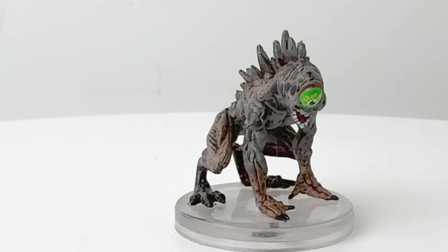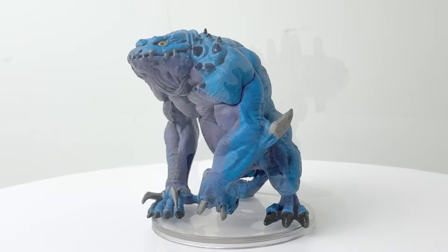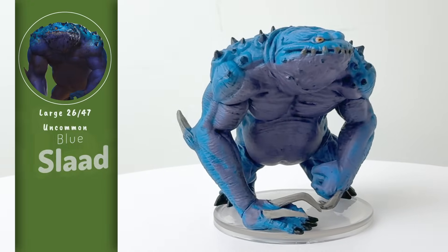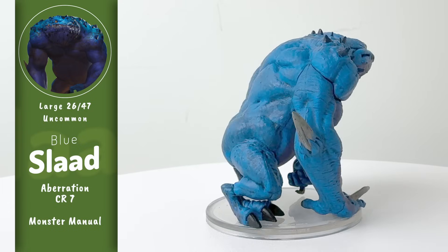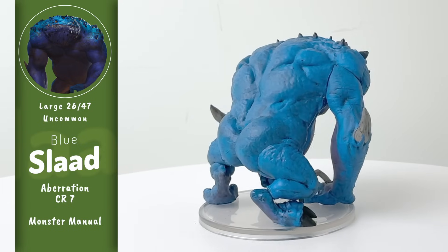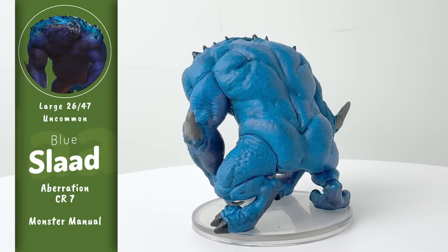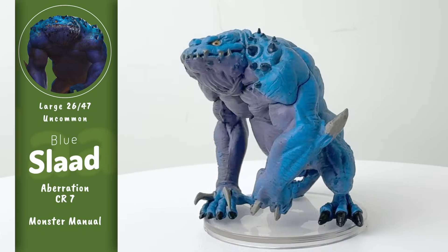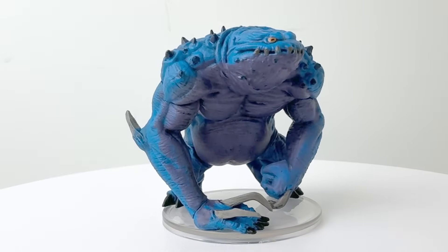This was the clear winner when I asked you which mini you like the best from our brick unboxing, and I have to agree. The Slaadi are the mortal enemies of the Modrons, the chaos to the Modrons' order. A blue Slaad can inflict a disease known as Chaos Phage with their bone protrusions. Victims will be transformed into red Slaadi, unless they were powerful spellcasters in life, in which case they'll be warped into green Slaadi instead.